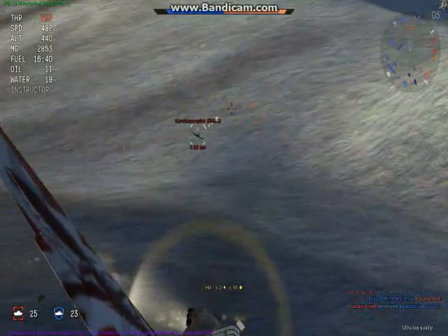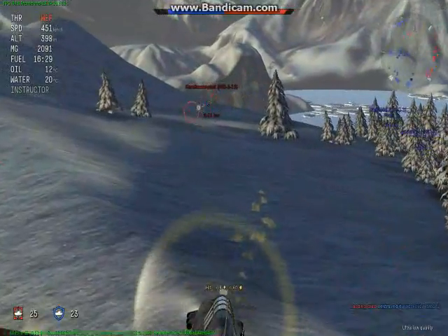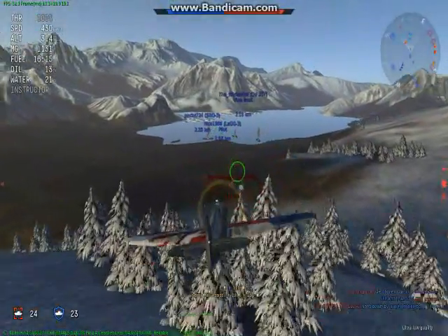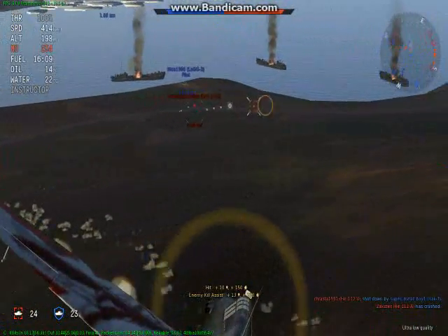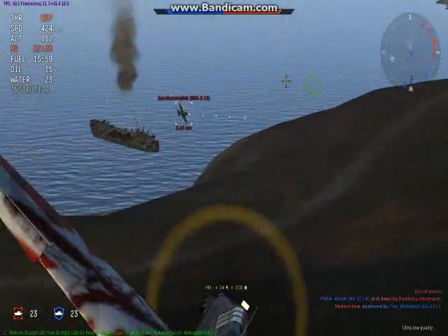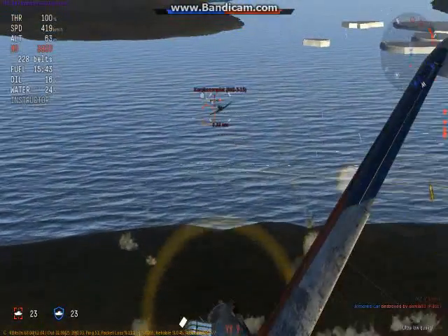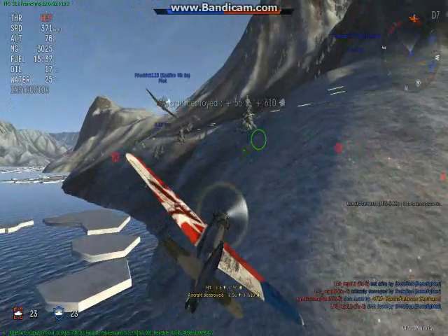Since the MiG-3 is very fast, he's in a high-speed turn and I've got to shoot in front of him, but compensating doesn't help much because he's so fast. This is one of the things you want to do with the Hurricane — high-speed chases where you chase down somebody at very high speed. The MiG-3 becomes a great opponent here. My friend isn't getting hits but I am because I know where he's going to fly, and there I get the kill.